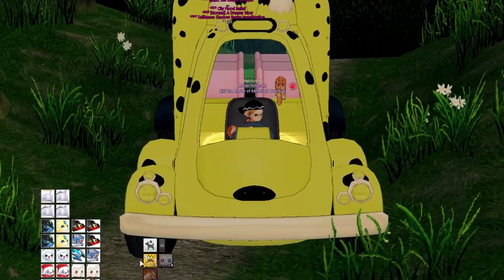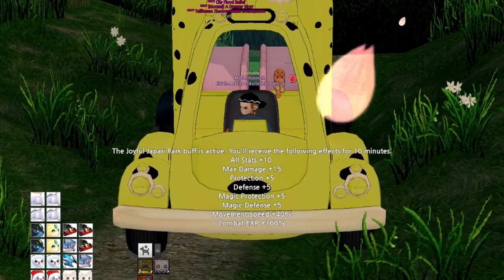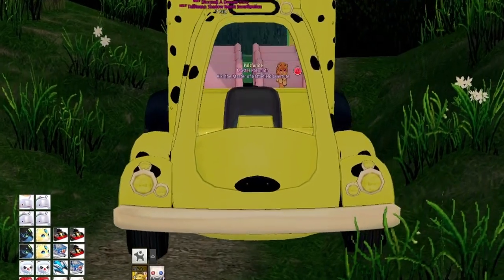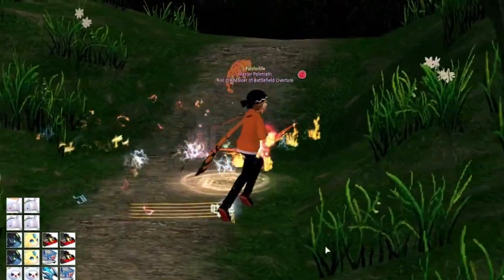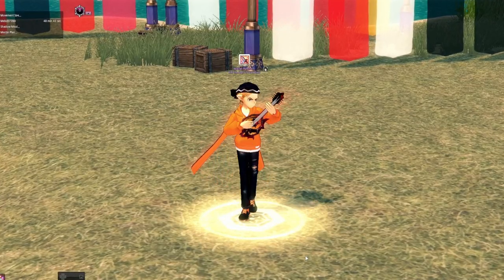Another pet that gives bonuses is the Japari Bus, which can boost the whole party using the Joyful Japari Park skill. This skill gives plus 10 to all stats, plus 15 max damage, plus 5 to each defensive stat, as well as a plus 40% movement speed and a 100% increase in combat experience to every player riding the pet when it's activated.